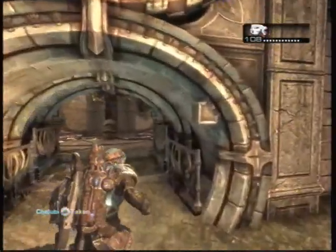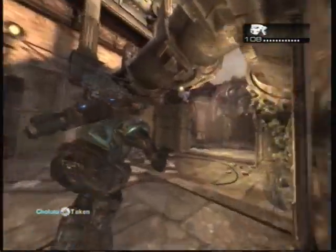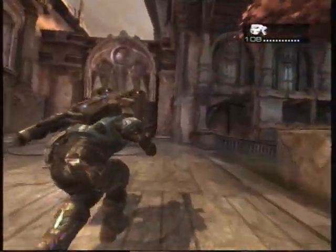First you have to grab the Boom Shield from the alcove at the top of the map. Then bring the shield to either of the closed doors on each side of the map.